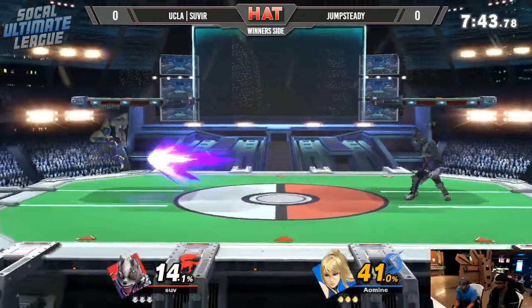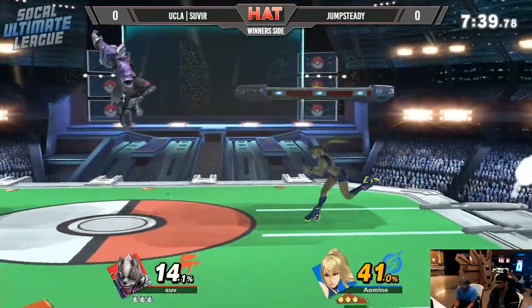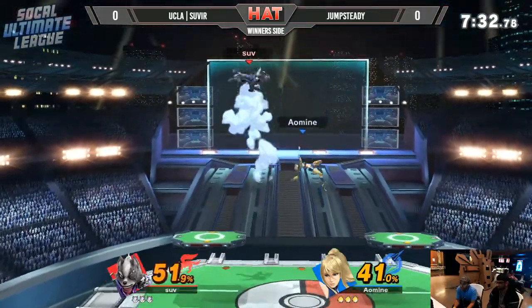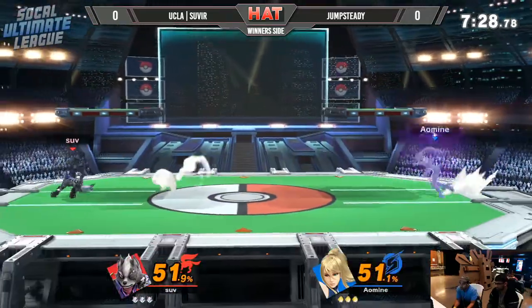A couple of jabs here — thought it was gonna roll in. Trying to get the Down Smash to potentially get a little bit more of an extension off that combo. Easy grab there. Forward Throw into the Down Tilt. Wow! Great use of the dash there.